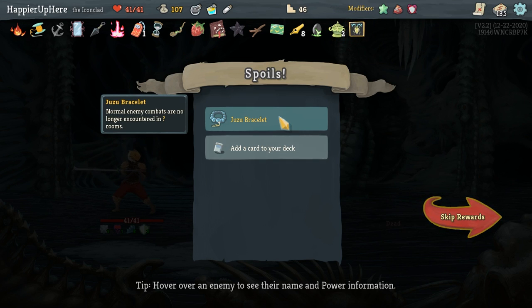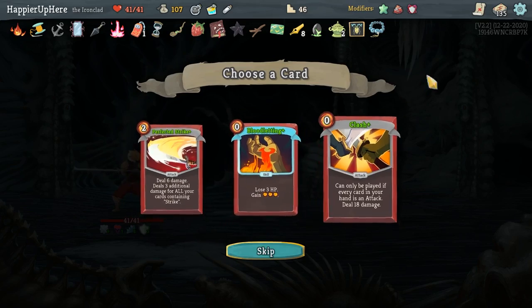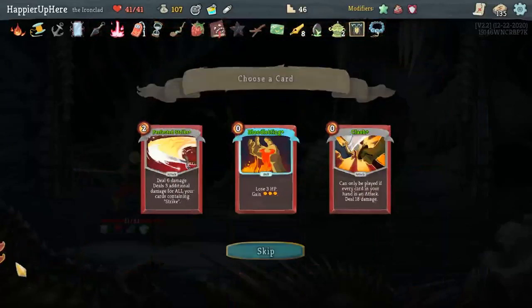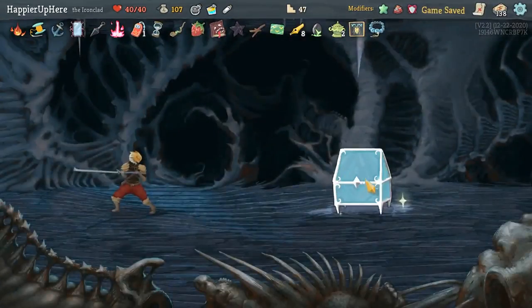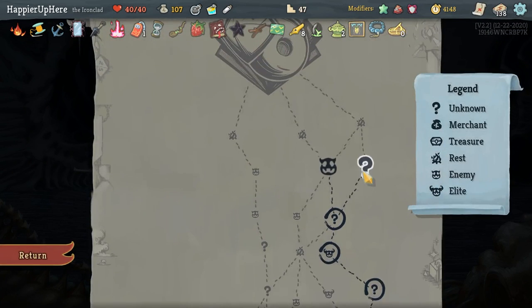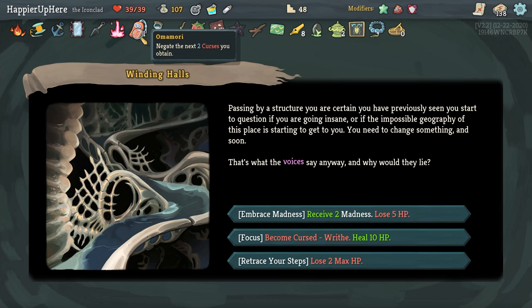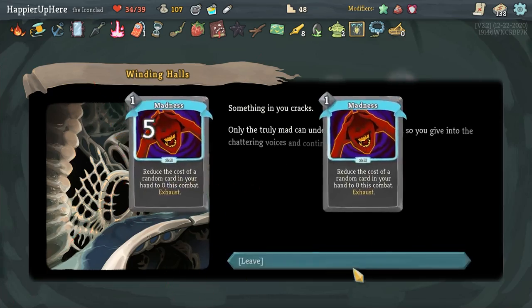Jujubeez: common monsters are no longer encountered in question mark rooms. This is too many Perfected Strikes — why did I think I had a Clash? I specifically rejected the Clashes. Let's take Bloodletting, I guess. Sundial: every three times you shuffle, gain two extra energy — that's not going to happen with 138 cards in my deck. I could get a Collector bonus on Madness though, so let's take it.